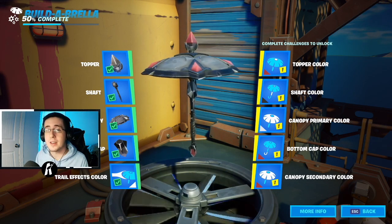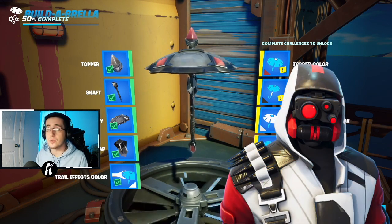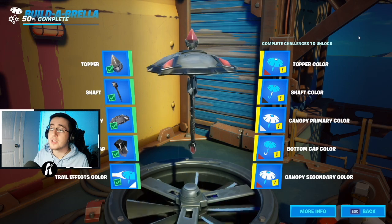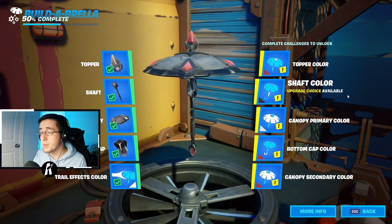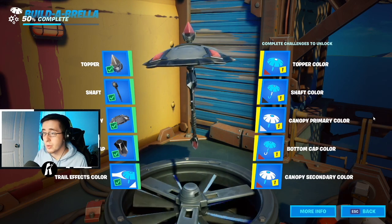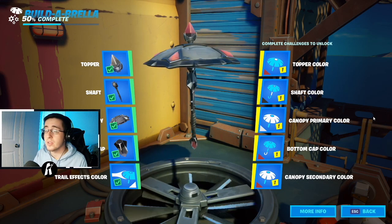For our fourth set of skins we are going to cover one skin — the Switch exclusive skin Double Helix. The skin has a lot of white as well as red and black. For this umbrella design the topper color is going to be red, the shaft color is black, the canopy primary color is white, and the bottom cap color as well as the canopy secondary color is red. This design matches the colorway of Double Helix very well.